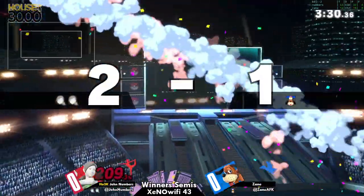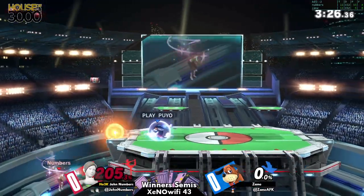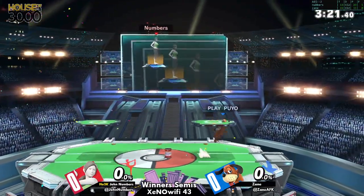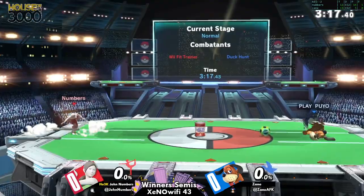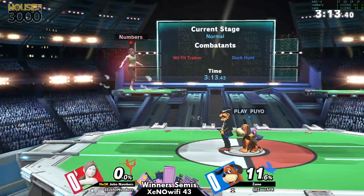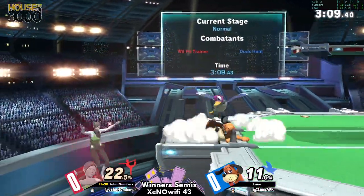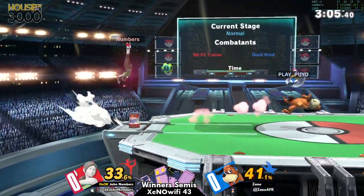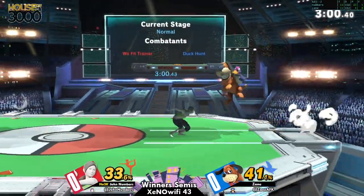Maybe a kill throw, but just ends up falling right into the sun salutation. Oh my god, that is Wii Fit at 270. He just gets shot in the face. Every attribute of Wii Fit is increased, including their fall speed and gravity. So it can make them survive just that little bit longer — the can didn't kill at 199. But now with stocks even across the board, Numbers is looking like he's in control of the pace of this match, whether Zane wants it to be or not.